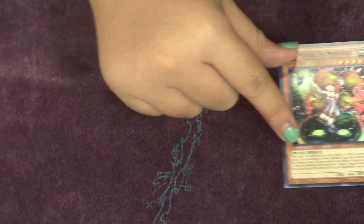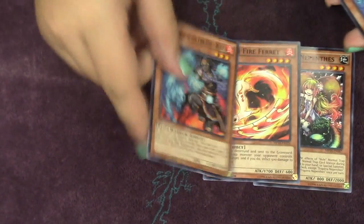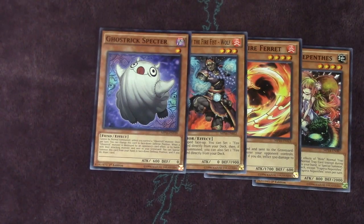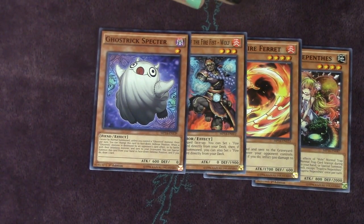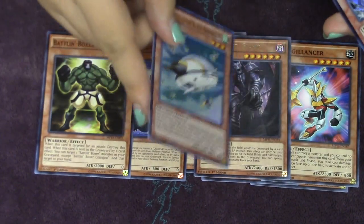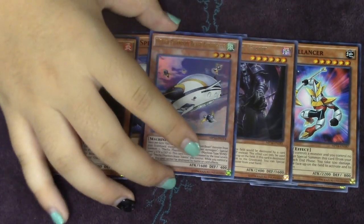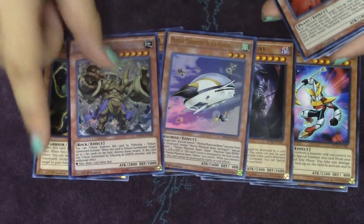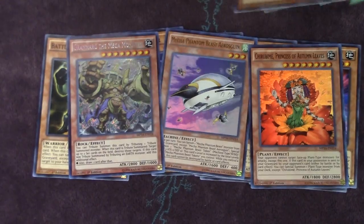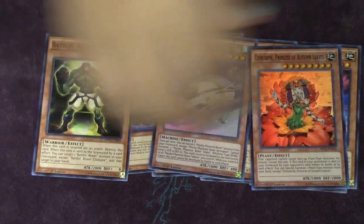It would have been cool if they put some of the more expensive commons in here as reprints, but they were sticking to that set theme. The two sets they reprinted cards from were Lord of the Tachyon Galaxy and Legacy of the Valiant. So they can't reprint things like Vanity's Emptiness or something random like that. Mecha Phantom Beast, a mega monarch, and another terrible pack. I'm going to stop showing the commons from here on.